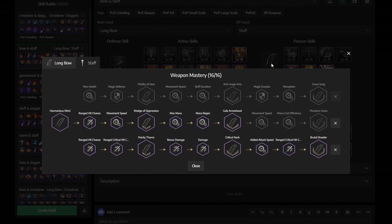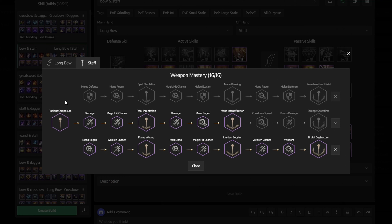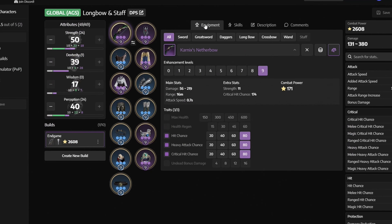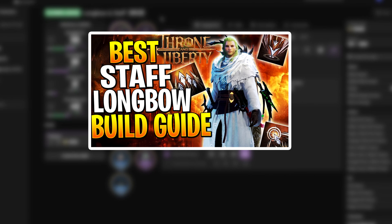For Weapon Mastery, for the Longbow get the middle first and then the whole bottom row. For the Staff, same thing — get the middle and then the bottom row. All gear can be easily farmed yourself. If you're interested in how to get these items and the full build guide, click the link in the description to watch my dedicated video on this setup.